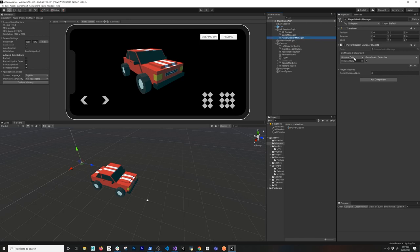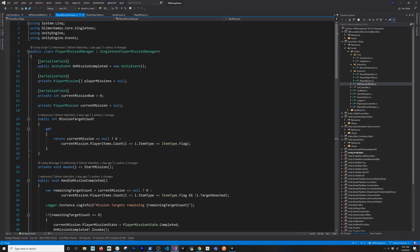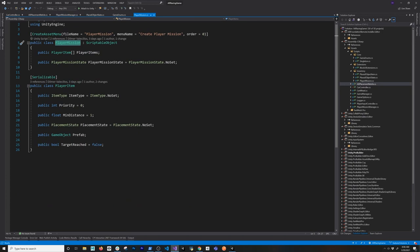So if we go to the player mission, I'm going to be doing code reviews to show you how everything works, because it turned out to be a lot more code than I anticipated. I have a Unity event on the player mission that determines when the mission is completed so that we can display the UI. I also have an array of player missions, and this is that scriptable object I showed you.